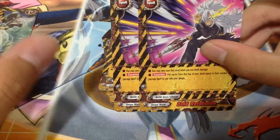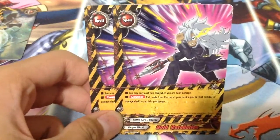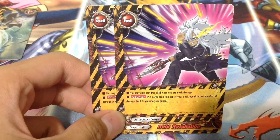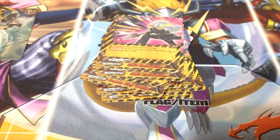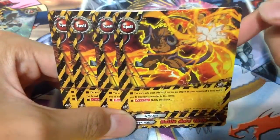Two copies of Bold Retaliation. You may only cast this card when you are dealt damage. Put cards from the top of your deck equal to the number of damage dealt to you into your gauge. Which means if you are hit with a 3 crit monster and take 3 damage, you charge 3 gauge. Pretty good — it's better than Dragonic Charge, which is Lot Aura Meditation. And 4 copies of Battle Aura Circle, which is the standard nullifiers.